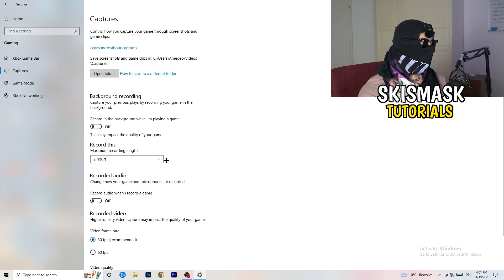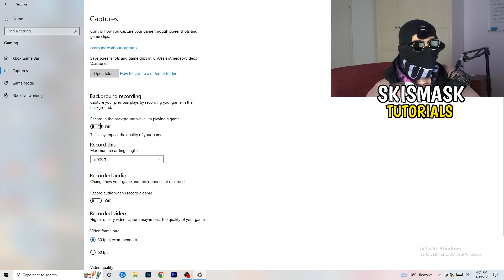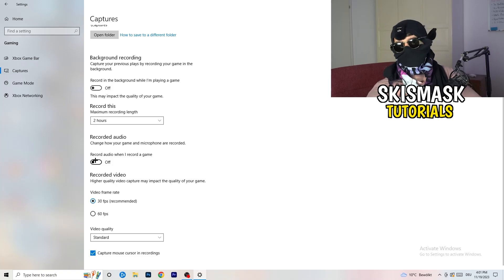Next, go to Captures on the left-hand side. Go to Background Recording and turn off 'Record in the background while I'm playing a game.' If you want to record something, use OBS — Open Broadcaster Studio — which is made for recording games and your screen, not Windows. You don't want something recording in the background. Also, if you do need it, set it to 30 minutes max and turn off background audio recording.